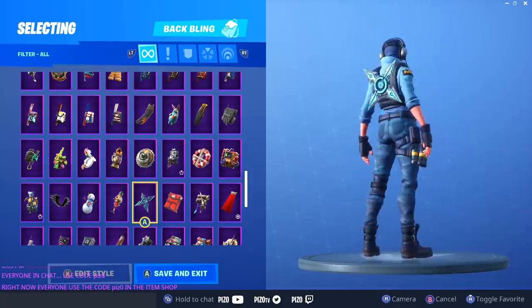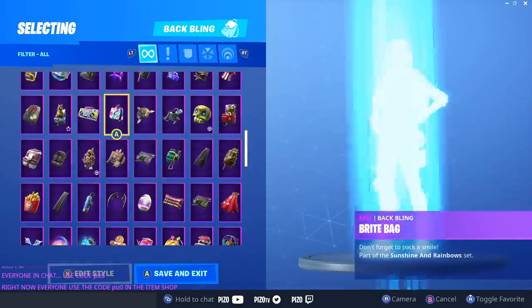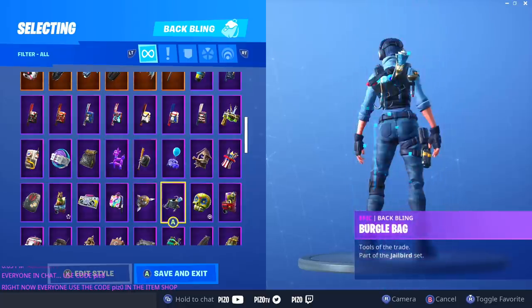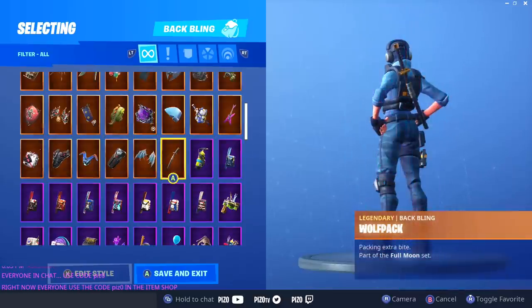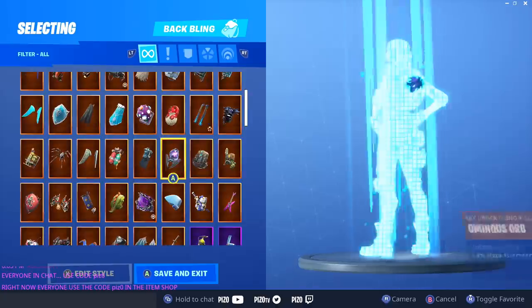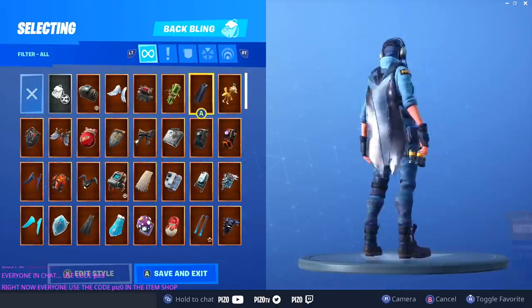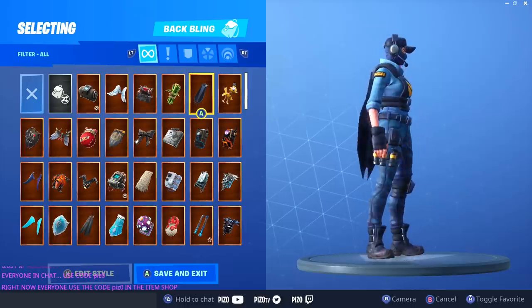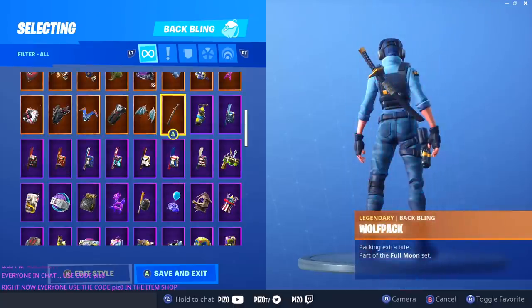This looks cool as well. Bright Bag was too bright. Burgle Bag — I think looks pretty cool, it kind of matches her kit in a way. Wolf Pack is clean as hell, I like this. Even the shark fin looks cool. And Battle Shroud actually looks really cool as well. So if I were to showcase I'd probably just put Wolf Pack on, guys.